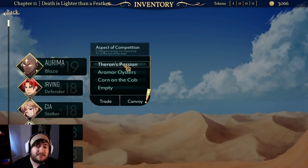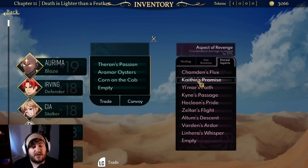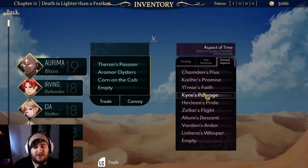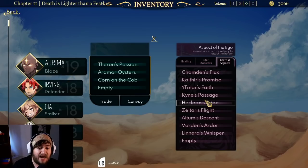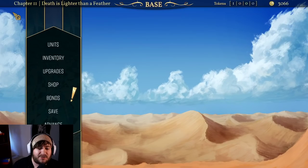The inventory system — you do get things called aspects. Aspects are basically like materia for your units; you can only equip one at a time. You can see here under Eternal Aspects I have a whole bunch of different aspects to customize each character with. For example: one might grant 40% resistance to arcane magic, another gives each turn a 1% buff to advanced stats, and another makes enemies much more likely to attack the wearer. This is pretty much the extent of the inventory system — healing items, stat boosters to permanently boost stats, and Eternal Aspects.